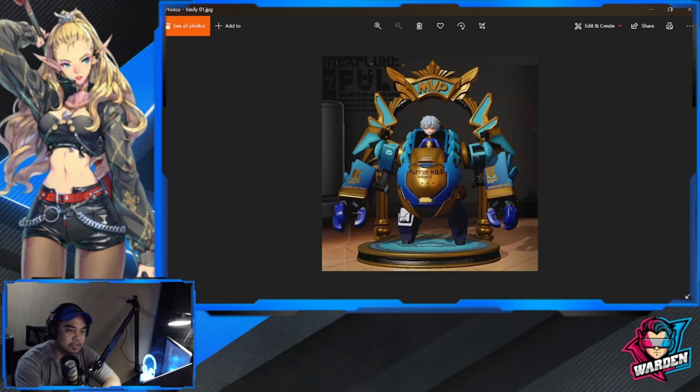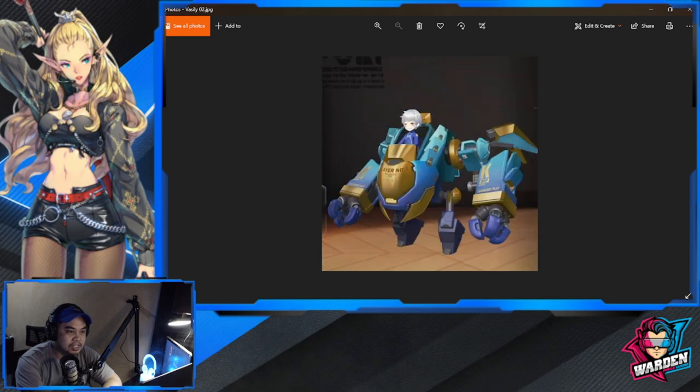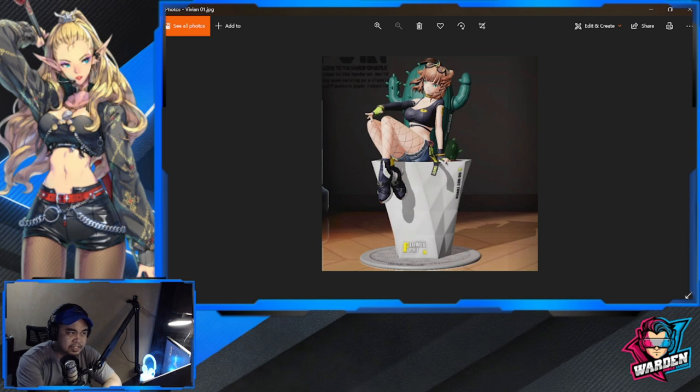Next is Vasili with his 3D skin. The colors here don't fit well — I like his original version better. They should have lightened this one more; they still left a little bit of blue in the hands of this mech. This is the 2D rendering of his skin.